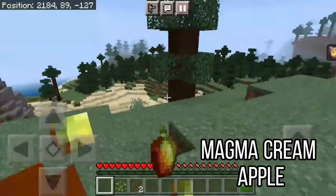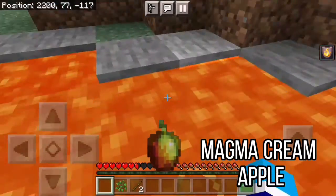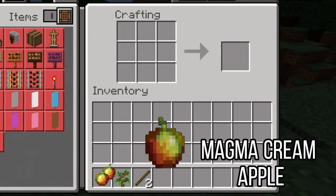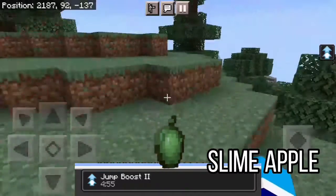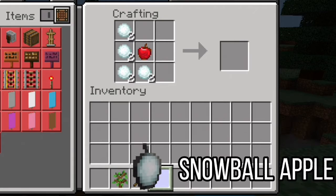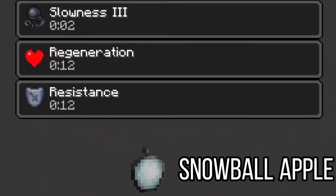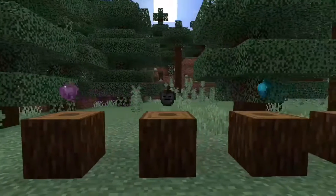Magma cream apple can also give you fire resistance, but for 10 minutes. This can be crafted with 8 magma creams surrounding the apple in the middle. The slime apple gives you jump boost level 2 for 5 minutes when eaten, and can be crafted with 8 pieces of slime surrounding the apple in the middle. Same crafting recipe applies for the snow apple. The snow apple gives you regeneration and resistance for 15 seconds, but also gives you slowness for 5 seconds.